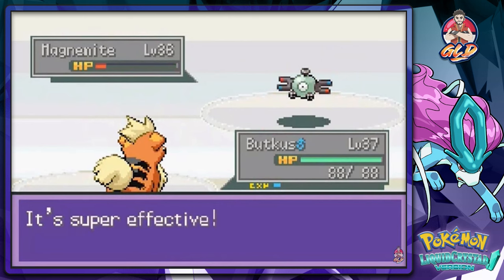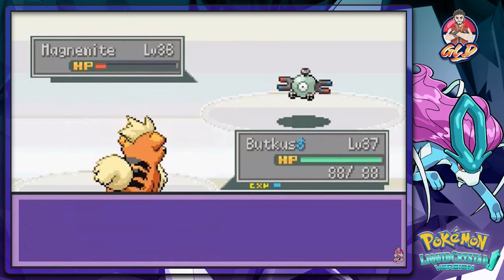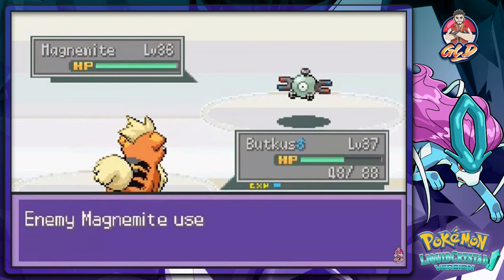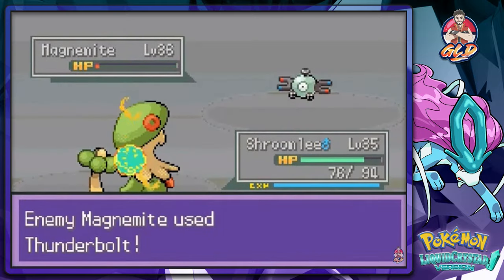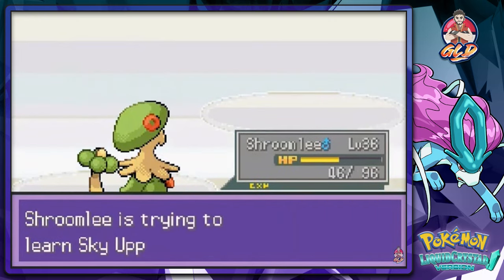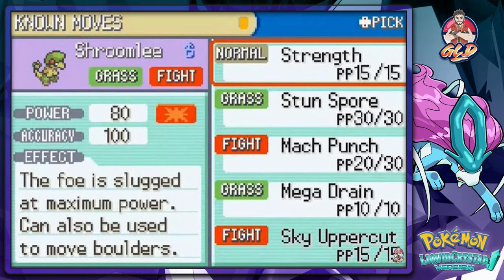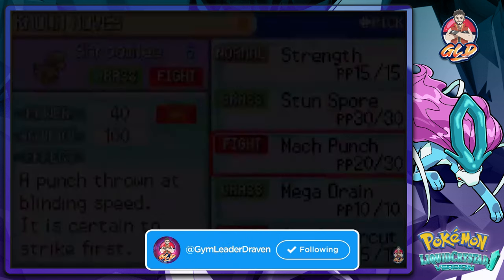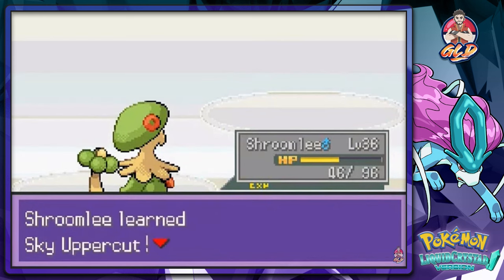Here we go — sixth gym battle against leader Jasmine! She comes out with newly discovered Steel-type Pokemon. I do have Magnemite on my team too. She nearly takes him out and uses Supersonic. Switching to Shroomish — mock punch, mock punch, one Pokemon down. Shroomish is learning Sky Uppercut, so I'm swapping that in.